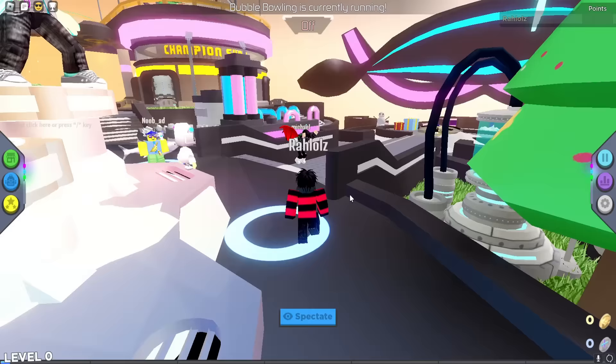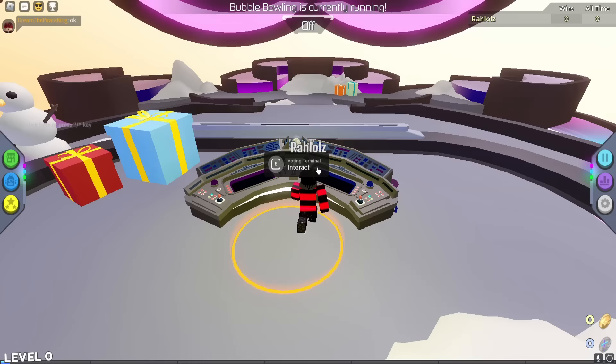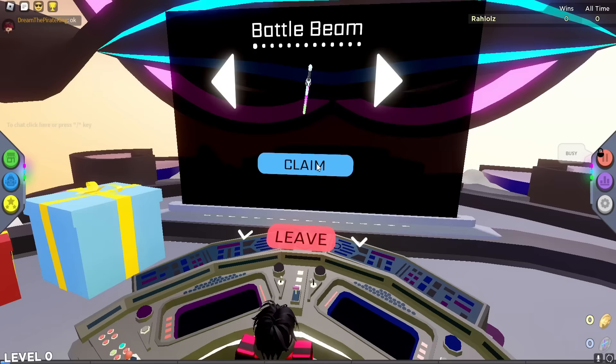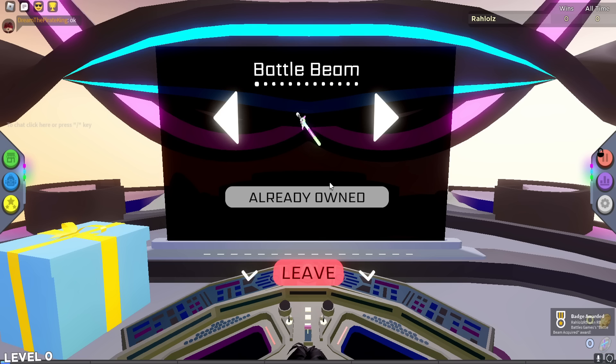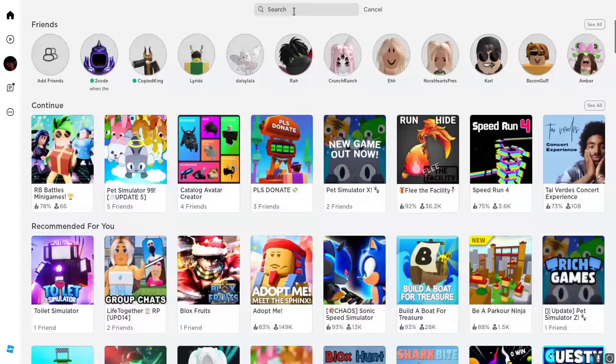RB Battles Mini Game is the next game. It takes a bit to load, which is normal. Once you spawn, follow the path to the station — it's a small map, easy to navigate. Click to interact with the machine, wait for it to boot up, then click 'Claim.' Wait for the notification before leaving or you might not get it. The item is a lightsaber-style waist accessory.